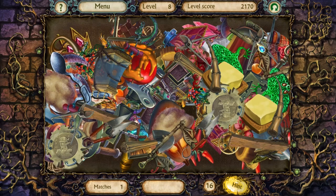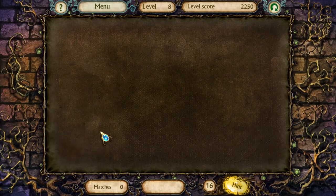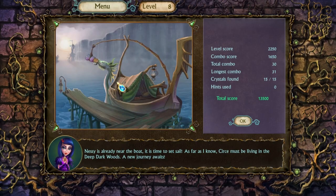I got it! So cute — Nessie is already near the boat. It is time to set sail. As far as I know, Cersei must be living in the deep, dark woods. A new journey awaits. As far as you know, huh? Seems like you should figure that out.